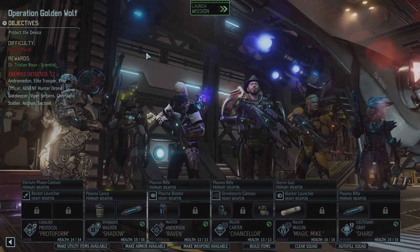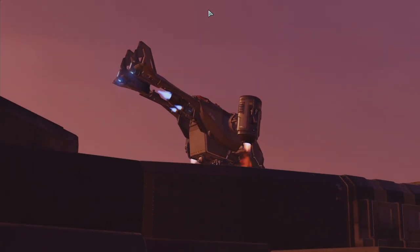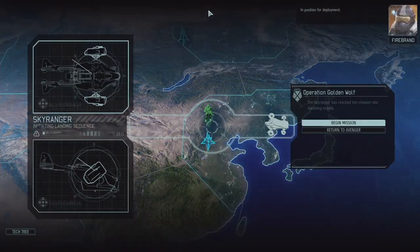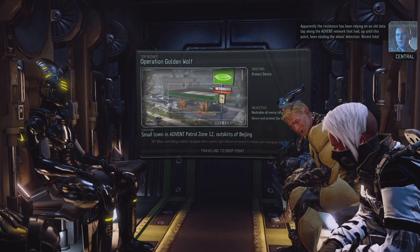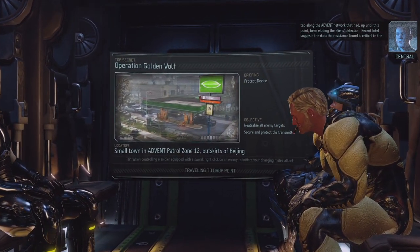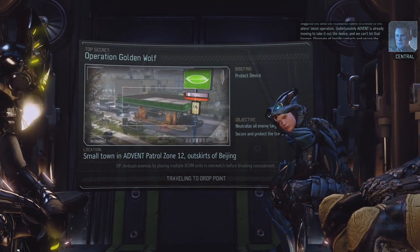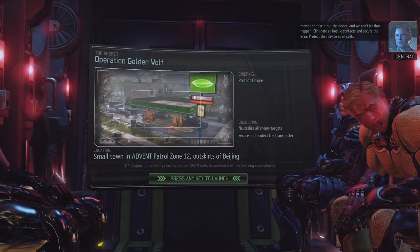We're dealing with a gatekeeper and some other miscellaneous Advent, all of this for Tristan Rue the scientist, who's going to cure some crazy X-Comp disease — crystalline poisoning. Apparently the Resistance has been relying on an old data tap along the Advent network that had been eluding the alien's detection. Recent intel suggests the data found is critical to the alien's latest operation. Unfortunately Advent is already moving to take out the device, and we can't let that happen. Eliminate all hostile contacts and secure the area. Protect that device at all costs. Just for you, Bradford.